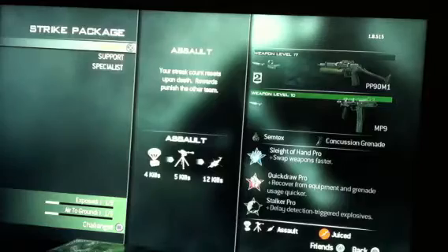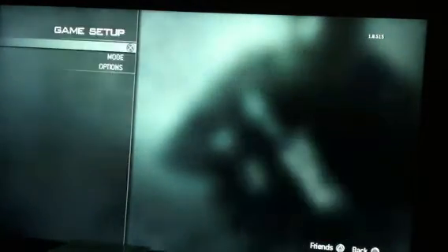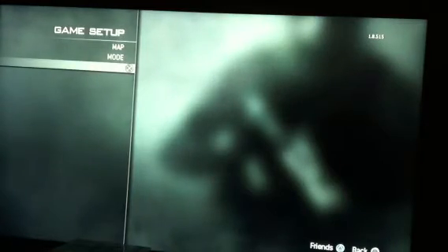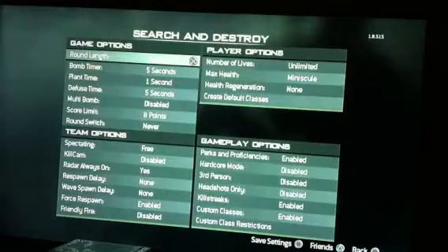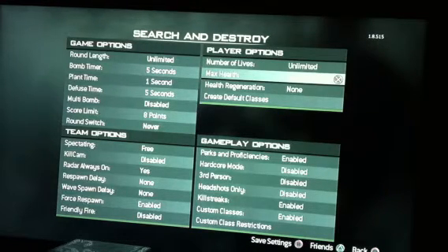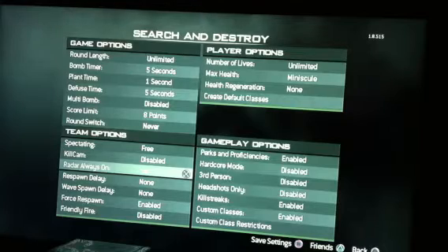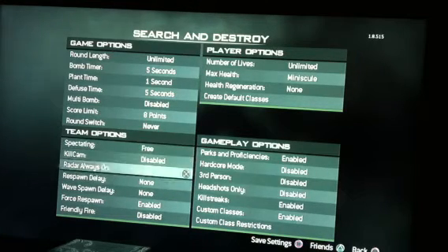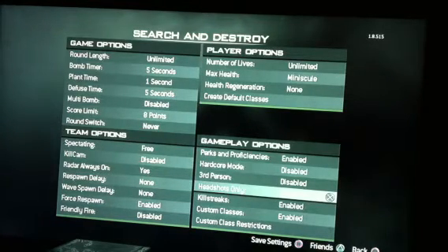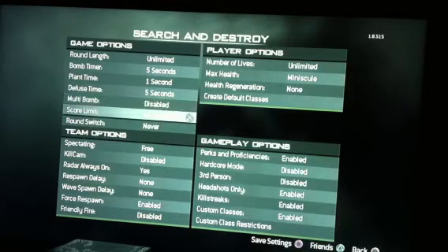My secondary is the MP9 — that's pretty much it for the class. My game mode is Search. You've probably seen this from other videos: make the round and number of lives unlimited, make the health minuscule, and put radar on. If you want just headshots and don't want to risk body shots, I suggest putting on headshots only.